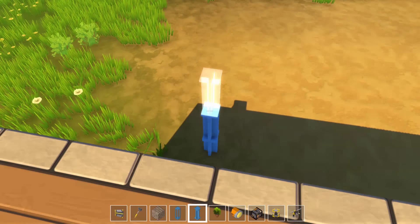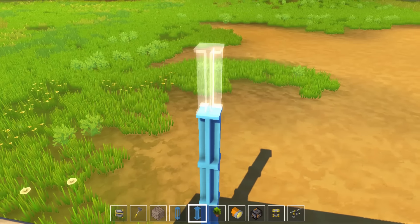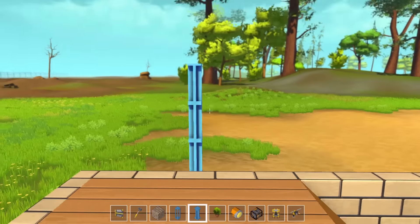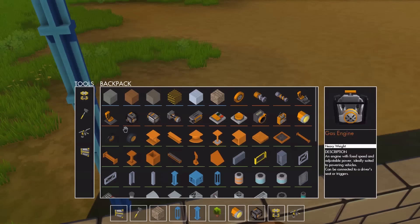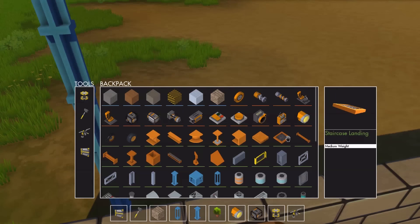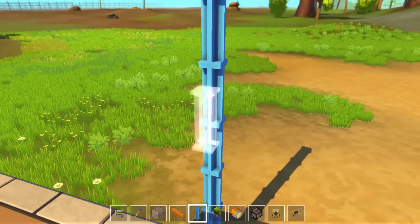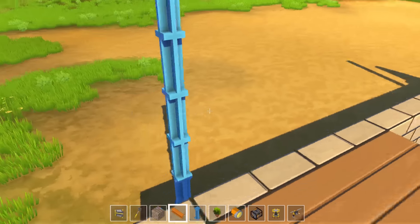This is going to be the shipyard — this is where I'm going to build my big contraption. I want it to look industrial, so we need metal flooring, metal walkway. I-beam, I-beam holder — there's large beams. I like this. I was using the blue ones. Let's make it structural.